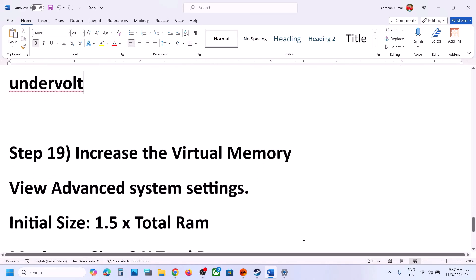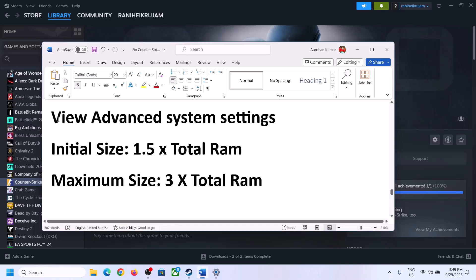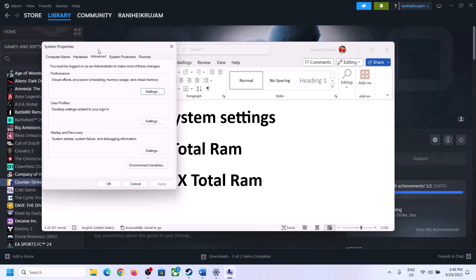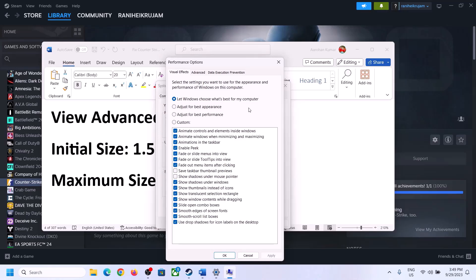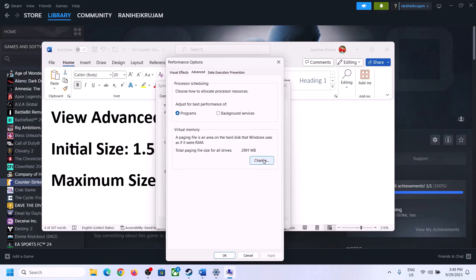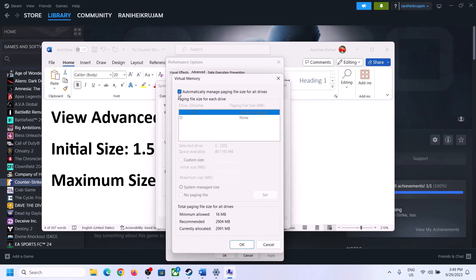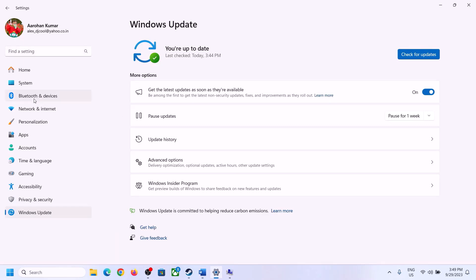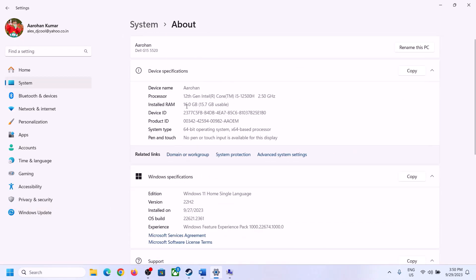The next step is to increase the virtual memory. Type 'View Advanced System Settings' in the Windows search box and click on it. Click on the first Settings button, go to the Advanced tab, and click on Change. Uncheck the box which says 'Automatically manage paging file size for all drives', and then select the drive where the game is installed. Put a check on Custom Size. For the initial size, it is 1.5 times your total RAM. To check your total RAM, go to System and then About in Windows Settings — in this example, total RAM is 16 GB.